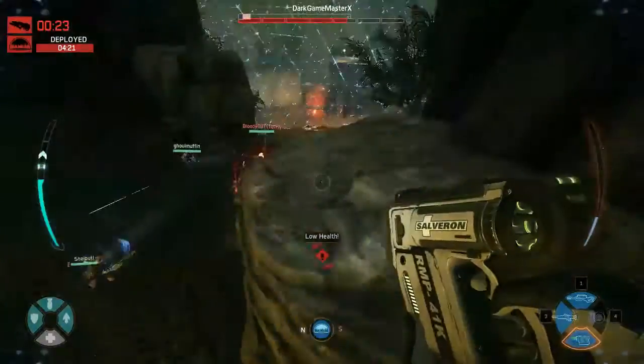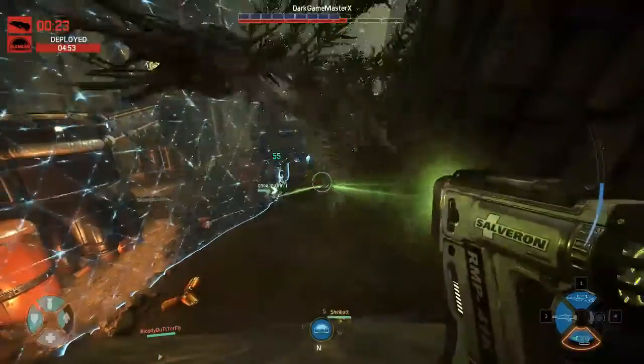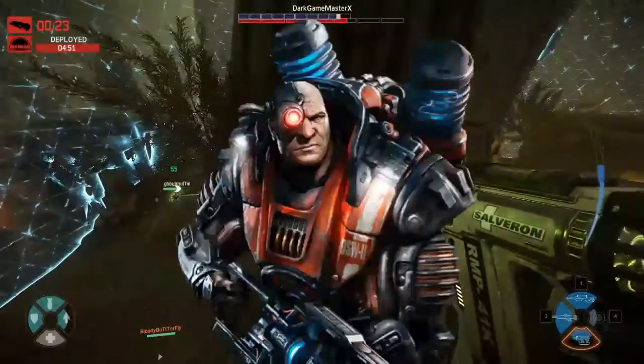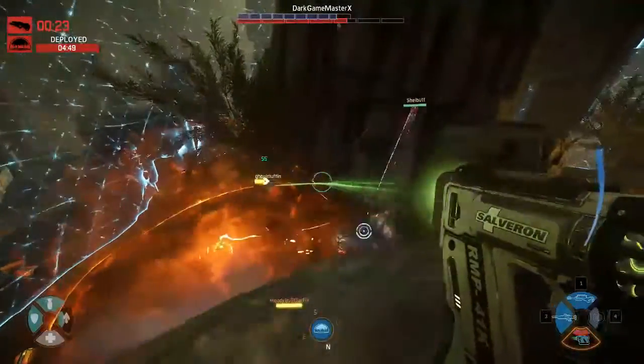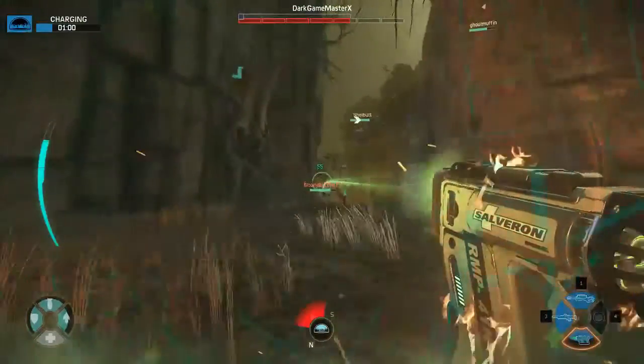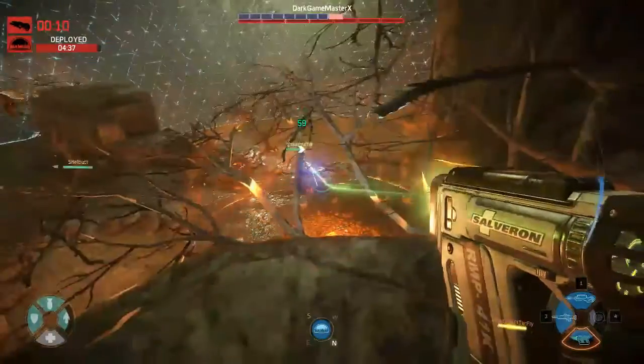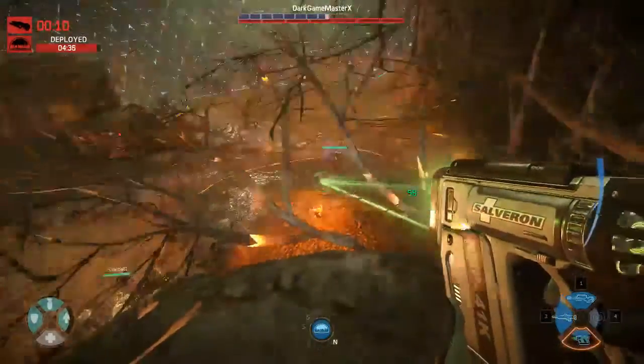Which brings us to Val's Med Gun. This single-target healing beam is both effective and efficient, having a storage capacity roughly the size of Markov's ego. Not only does it have a massive capacity, it also has a very long range. When the fighting breaks out, find a high vantage point, pull out your Med Gun, and heal whoever the monster decides looked the most appetizing.